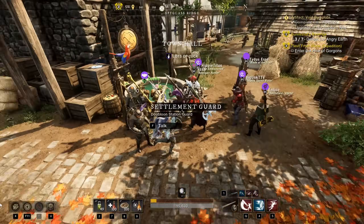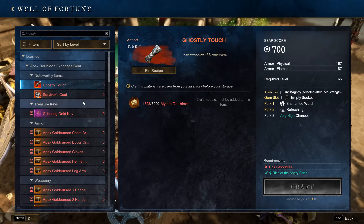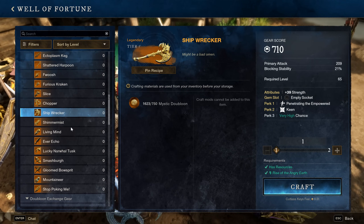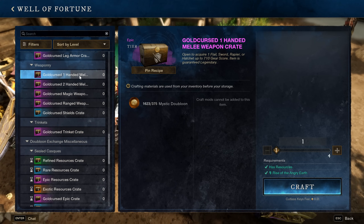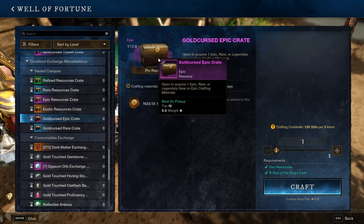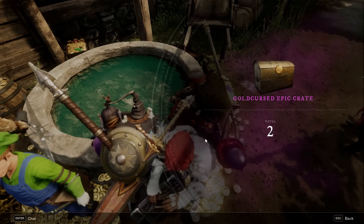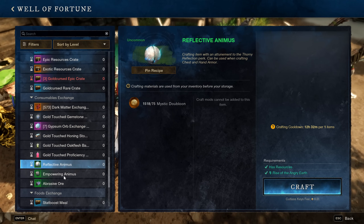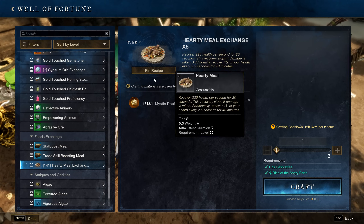Getting good 700 gear is definitely on your to-do list since it's extremely important. A good way to do that is by coming over to Cutlass Keys on the map and going into the Well of Fortune. In order to buy things you need Mystic Doubloons, but once you have them you can come down here and buy weapons, nice chests, armor, jewelry, and weapons. Another useful thing you can buy are the 35 Mystic Doubloon golden curse crates — these are daily so make sure you're stacking up each day. You can also buy Gypsum Orbs.